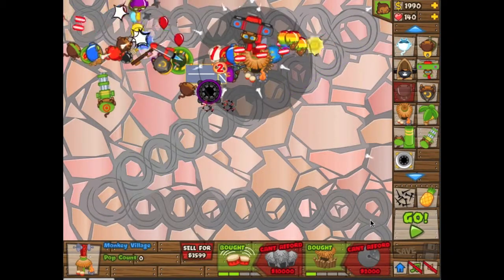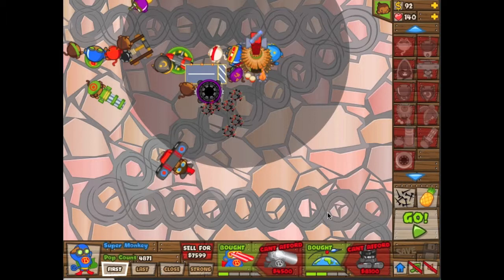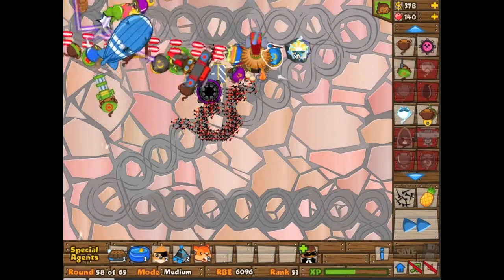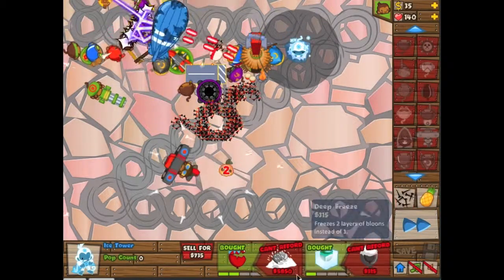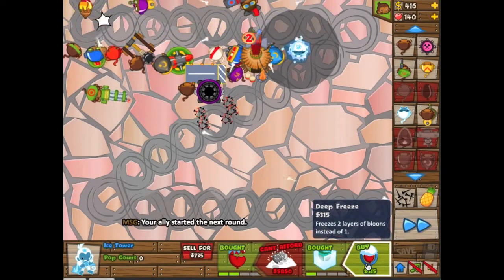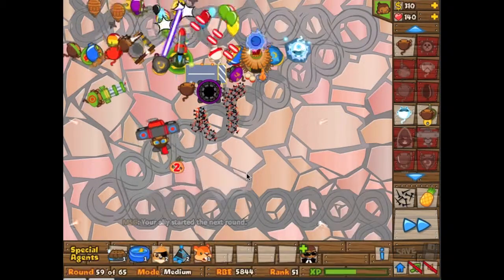I've got to upgrade my monkey. I'm going to get the robo monkey next. Go for lasers — it's cheaper. I cannot afford my super monkey upgrade. Frost monkey — I think I'll do better over here. I had bad placement before. I thought he was still sitting at zero. Piece of cake. We're on level 59 of 65.